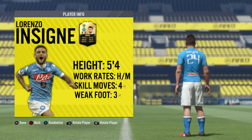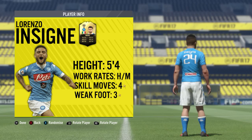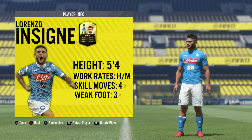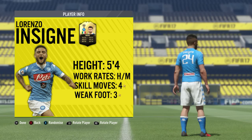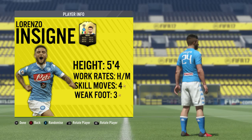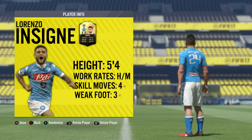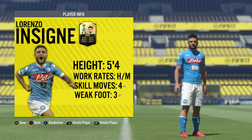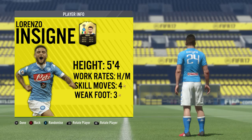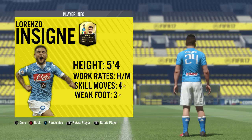What is going on everybody, how are we all doing and welcome back today to another brand new in-form player review on FIFA 17. Today we're going to be taking a look at the third in-form Lorenzo Insigne, the pocket rocket from Napoli. He's got himself an 88 rated card and it looks incredible. Before we get stuck into the review, make sure to leave a massive thumbs up on the video and don't forget to subscribe if you're new to the channel. We're going to kick things off like we always do with the basic information for Lorenzo Insigne.